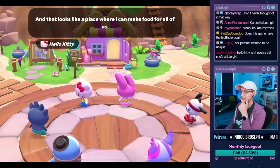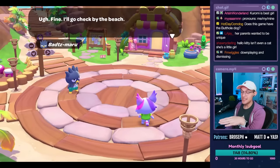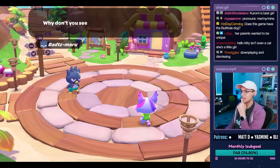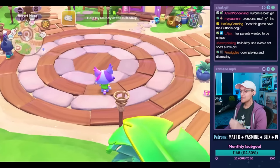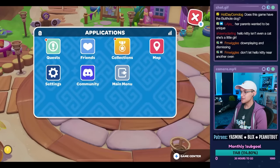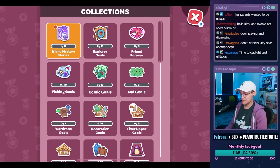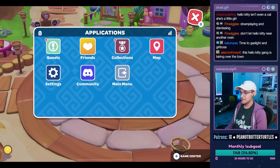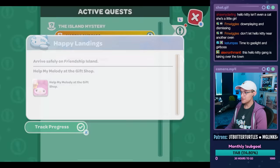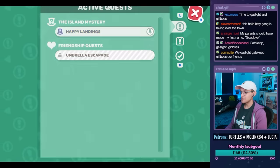I was supposed to be staff, and look — here's my new store, how convenient. That looks like a place where I can make food. Downplaying and dismissing the thoughts and concerns of a friend. She's not a kitty. I have a cell phone and it does work. There's collections, there's quests. Happy landings — we need to help with the gift shop, and Hello Kitty needs us to find a bunch of umbrellas.